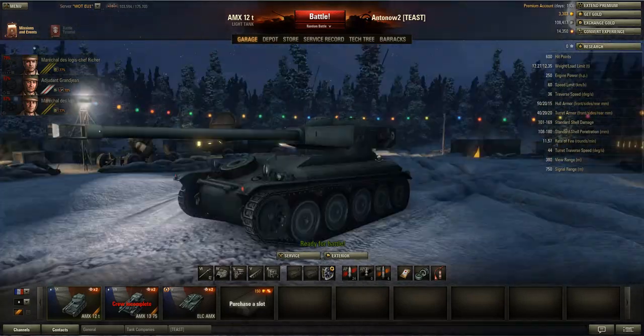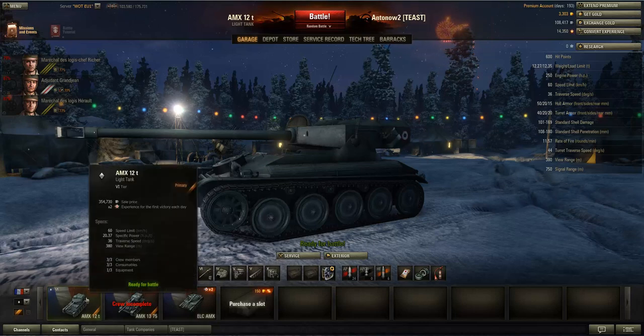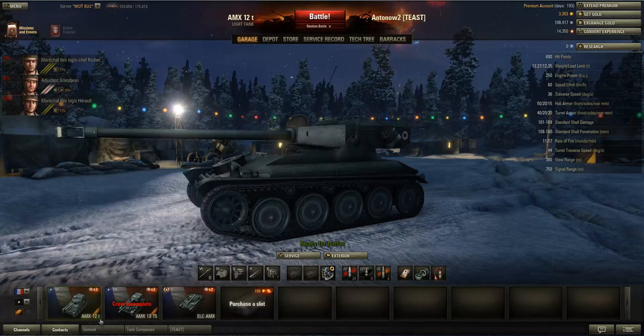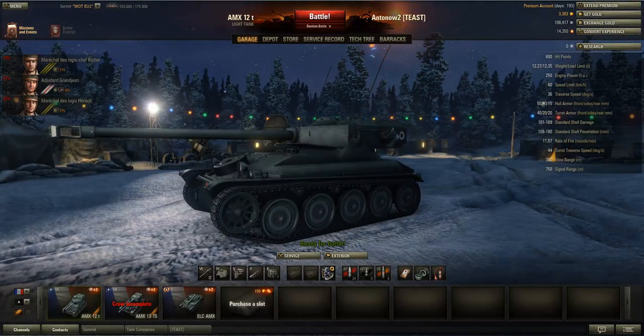It's got a 250 horsepower engine, which is not all that powerful. Even taking into consideration that it weighs only 12 tons, the power-to-weight ratio is only 20.37 — it's good, but for example my Leopard 1 has a better power-to-weight ratio. For active scouting — actually driving around the map and trying to dodge enemy shots — that power-to-weight ratio is insufficient. It's kind of a bit sluggish, actually, for a tier 6 light tank.